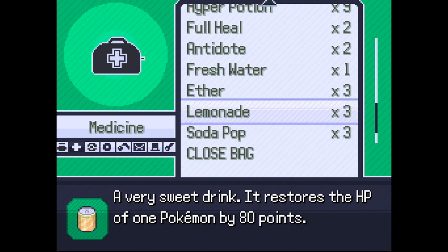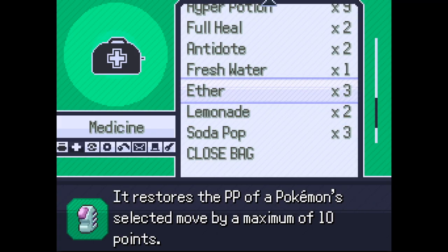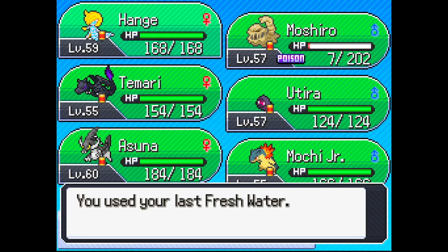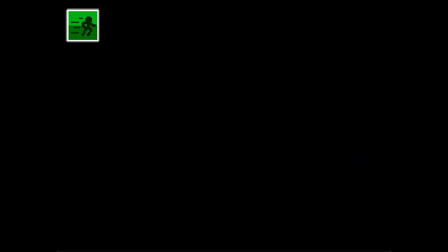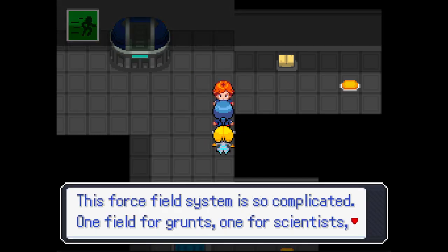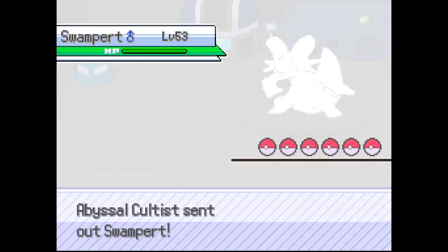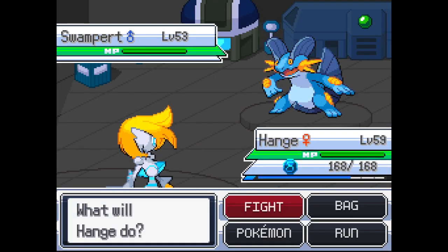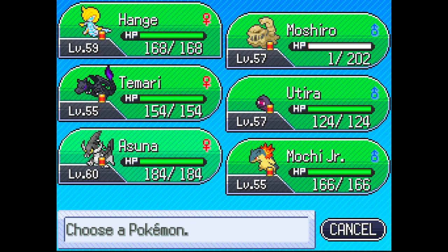Oh yeah, I bought these off camera - 80 HP, that's 60 heal - pretty good. Lemonade heals 80, that's nice. Fresh water heals like 50. I'm gonna buy more lemonades. This force field system is complicated - it's one for field grunts, one for scientists, one for Audrey. We need to handle grounded water types - they're so impossible. Let's go for Asuna.